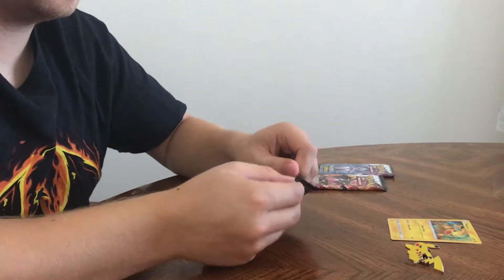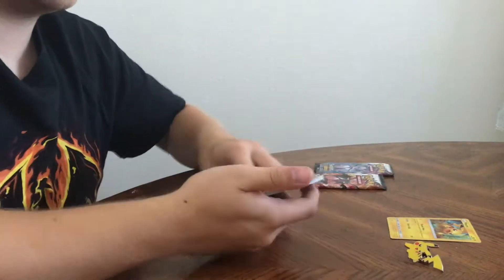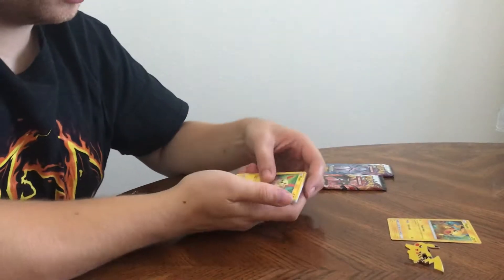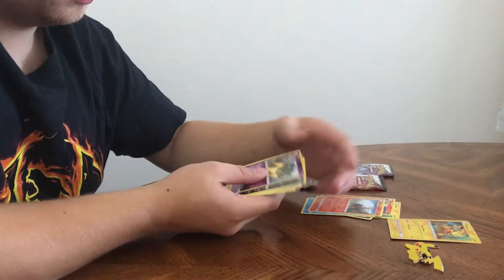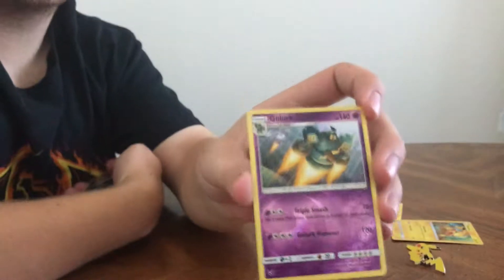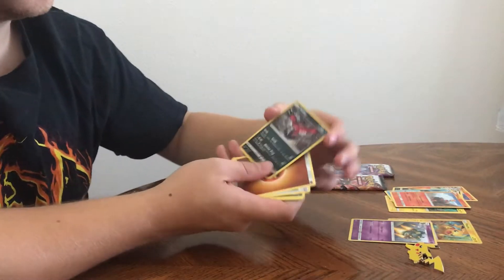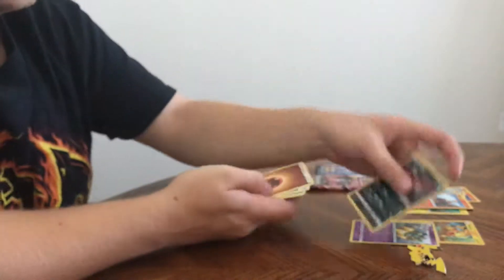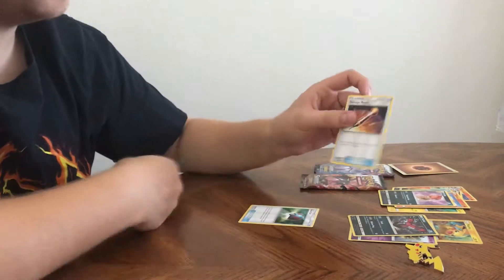Let's see what we got inside here. Plusle, Torkoal, Shaggy, Qwilfish, Torkoal. Oh foil. Foil. Golurk - it's cool. Another yellow one. Fight energy, great ball, Scraggy - pretty cool.